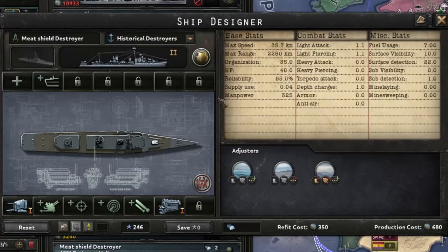For the meat shield destroyer, this is the cheapest thing possible to use as screens for your main ships like carriers, battleships, and cruisers. It's really cheap and it's going to get sunk anyway, so why waste production cost making something expensive? Just pump out as many of these as you can - get that four-to-one ratio of screens for your capitals and you're good to go.